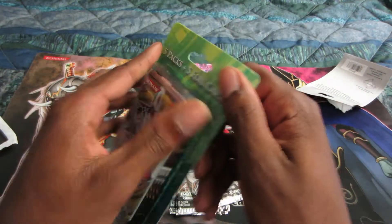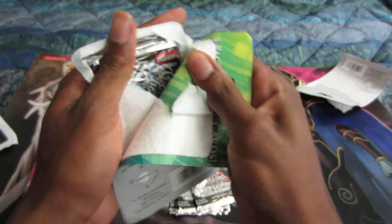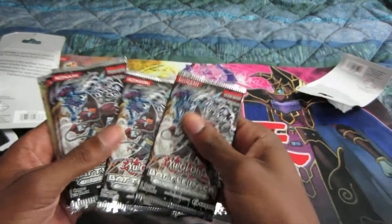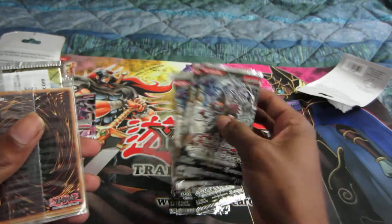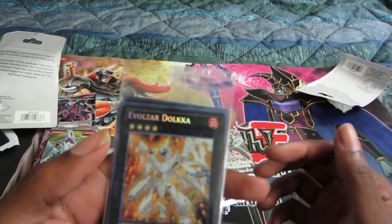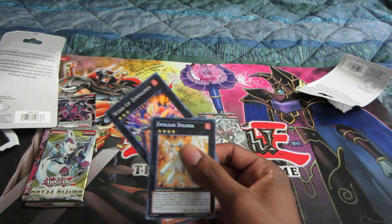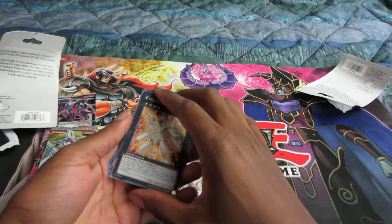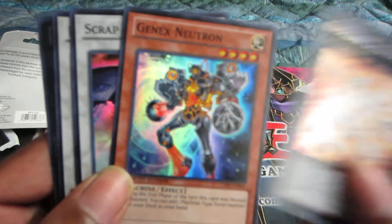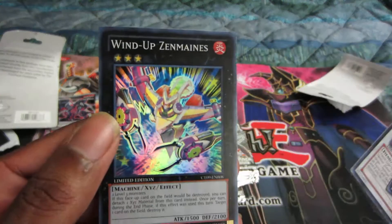We'll get the promos out of this second one as well. Looks like this is going to be the same thing — Epic Dawn Battle Packs, and then Abyss Rising this time. Our promos seem to be Doka this time. Doka, GenX Neutron, Focus, Scrap Dragon, Highlander, and Zenmanes.